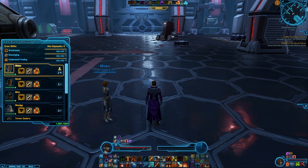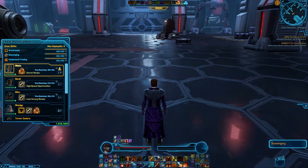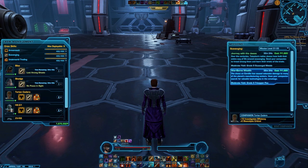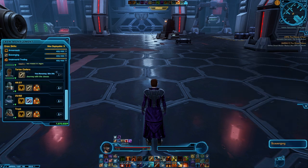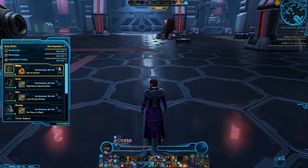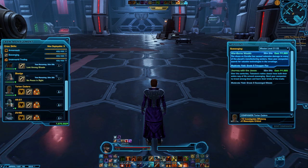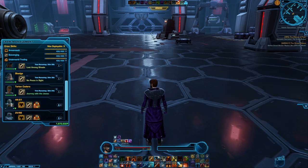One thing you do need to know is that companions for the crew skills do 99% of the work. If you're crafting, you actually send them out to craft and they'll return within a given period of time with the item. Or if you're gathering, you send them out to get stuff and they come back. When you're out in the field, you could be healing up and then send your companion to go get something that's near you by just right-clicking on it, and they'll come back with the items, which is fairly convenient and saves you a lot of time running around.